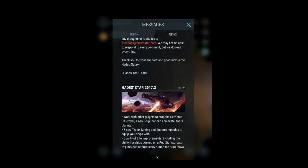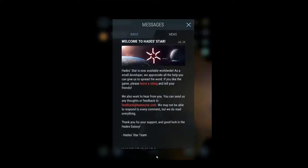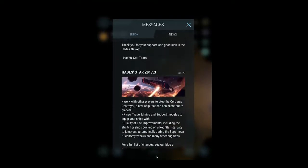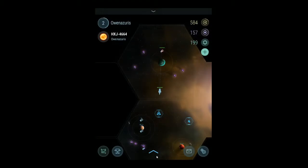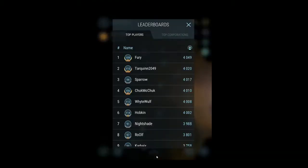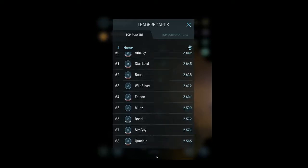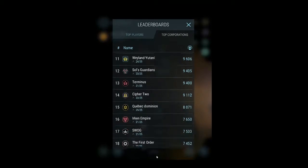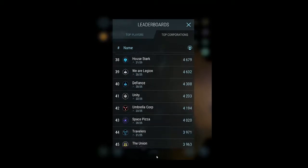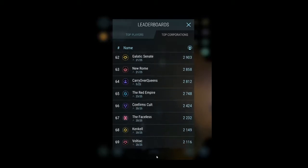So a Cerberus destroyer — a new ship that can annihilate entire planets. I don't know if Cerberus is like the bad guys in this game or if that's just the name of the ship. I didn't get a lot of lore when I started the game — it's kind of like, here you are. Looks like people have been playing, and there are already a bunch of corporations in this game. The Time Lords — yeah, a lot of people seem to be playing this. It just came out.